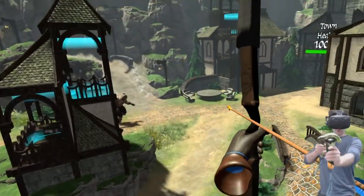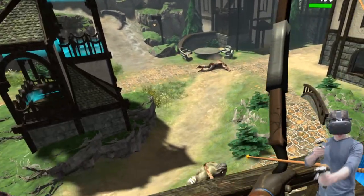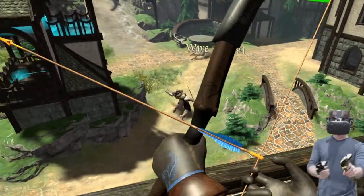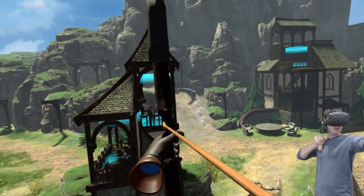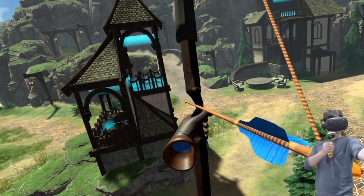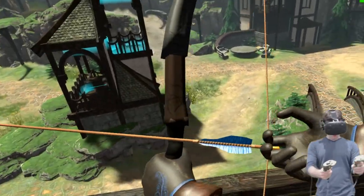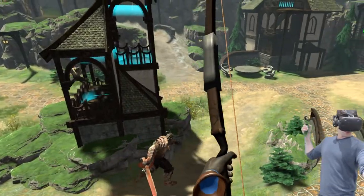For the Quest, which is why I am analyzing these, we want to have a restricted pullback. This applies to any inside-out tracking device, not just the Quest. We want to restrict the arrow hand to be in front of the face the entire time. If the arrow hand goes back to the cheek, the jaw, or even the ear, that will cause the tracking to drop out after a few seconds.